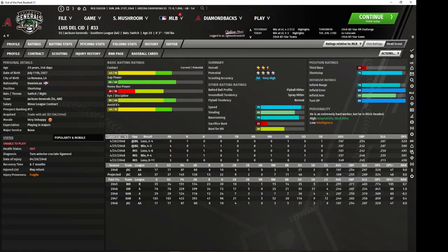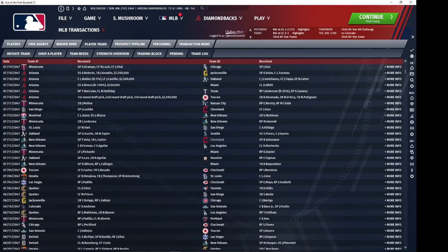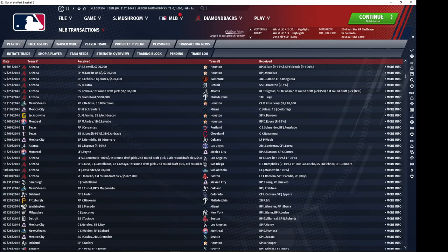We see another trade acquisition here. As you can see, his defense is almost on par with Razo's. His hit tools aren't quite as pronounced but they are still very solid — he's basically like your cheaper version of Razo. An all-around very good hitter and elite defensive shortstop.